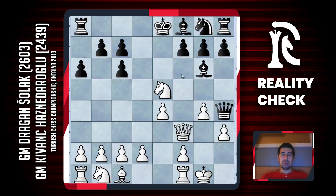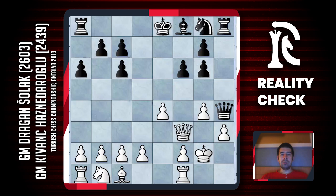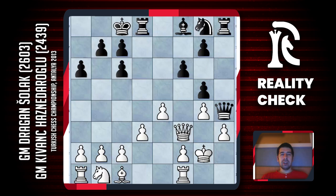In that line, black tries to use the weak square f4. Black's king will be very safe and doesn't have to castle immediately. Generally black wants to put his pawn to g5, the knight will come to g6, the bishop will come to b6 and somehow it's not very easy for white to do something. This position is playable, normal, and really interesting.